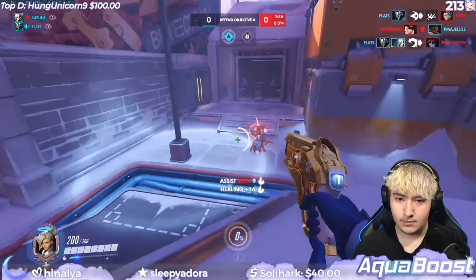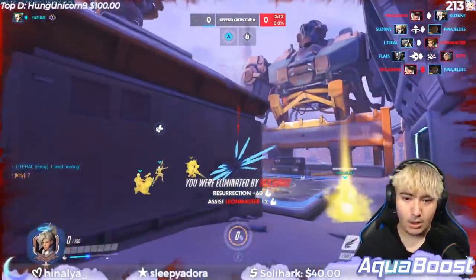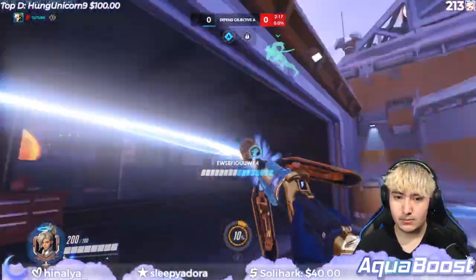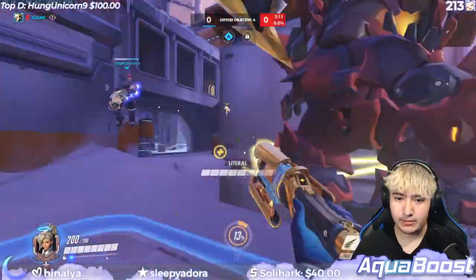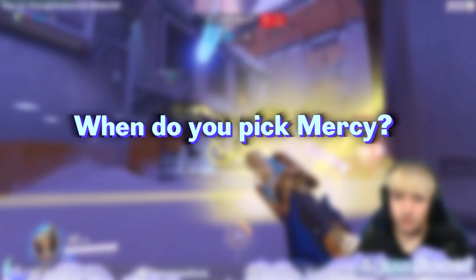These are the most popular settings I see for other Mercies as well, but it is all personal preference. For Guardian Angel sensitivity, the lower the value, the closer your mouse cursor has to be to the target in order to Guardian Angel or connect your beam to them.